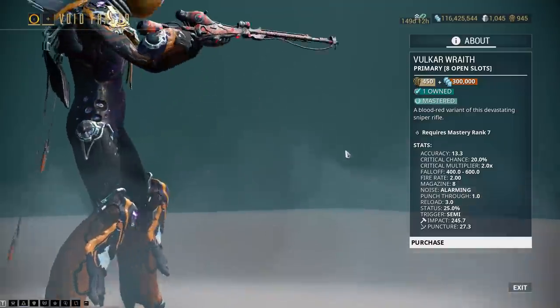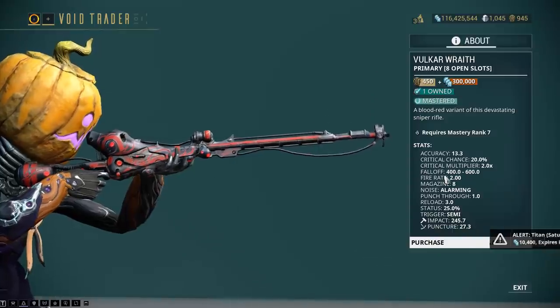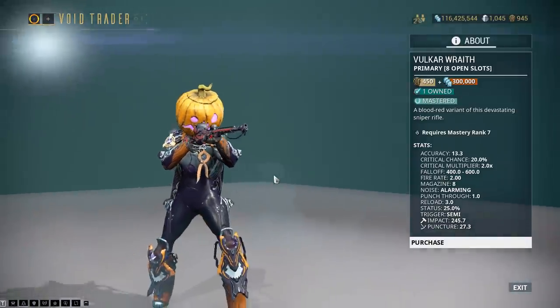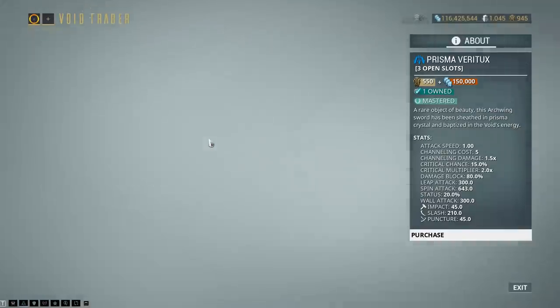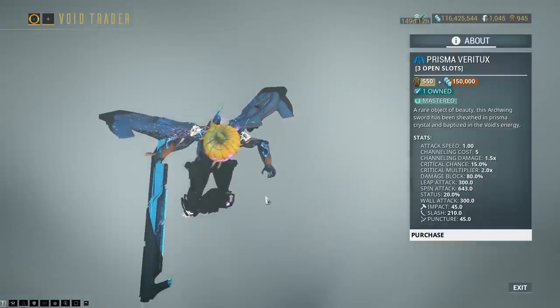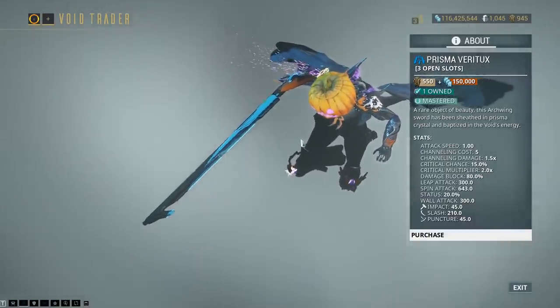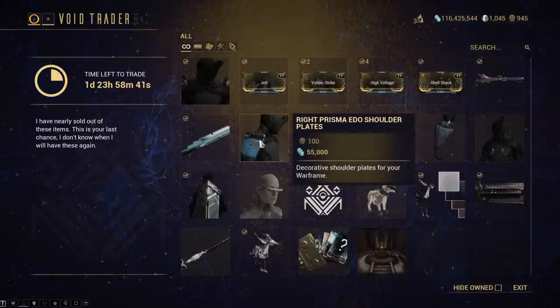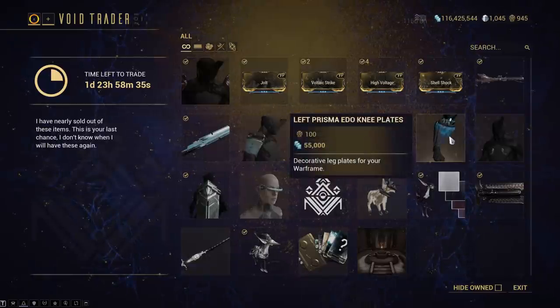Quite useful, actually. The Volkor Wraith - this thing is actually really useful. It's no Vectus Prime, which you can get through the Prime for Prime thing on Twitch at the minute, but it's close. The Prisma Veritox seems to have bugged out for some reason - that was kind of weird. But I love that melee weapon; I think I still use it as my Arc Wing melee weapon. There is the right Prisma Ido shoulder plate, left plate, right and left leg plate, chest plate, and the Katia Syandana.